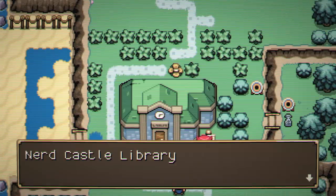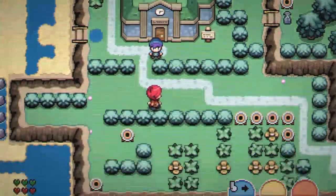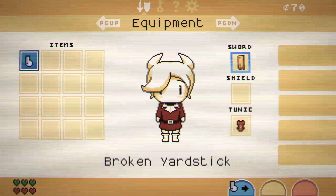Can't go into the library yet. Nerdcastle library — alright. We've got a blue tunic, so maybe we check that out. What's up with the tunic? Can I wear that?